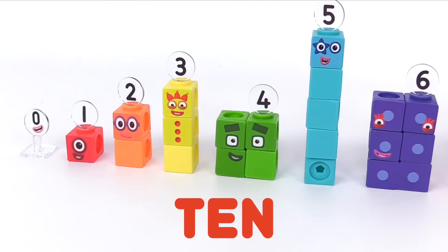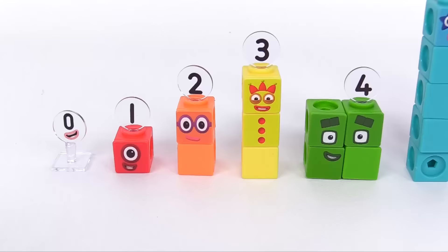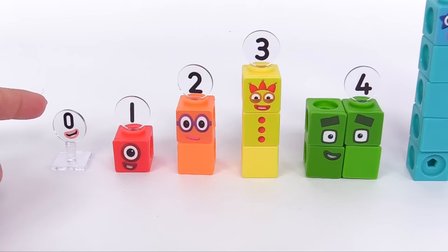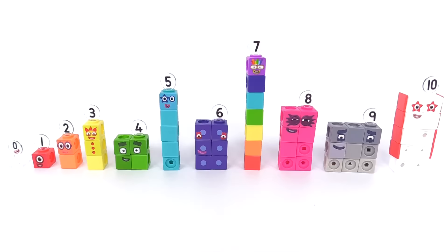Now that we've completed all the numbers, let's count them together starting with 0: 1, 2, 3, 4, 5, 6, 7, 8, 9, 10. Excellent! You did such an amazing job learning your numbers 0 through 10 with our number blocks. Thanks for helping, and see you next time!